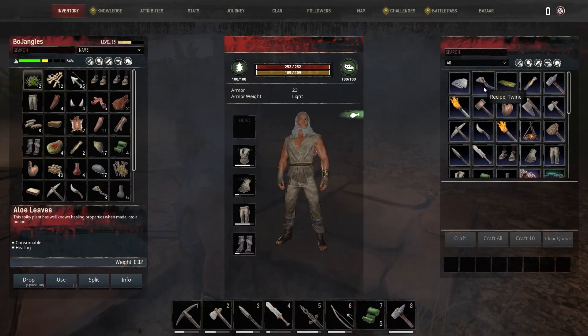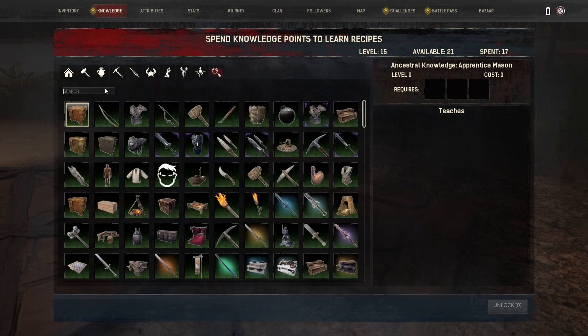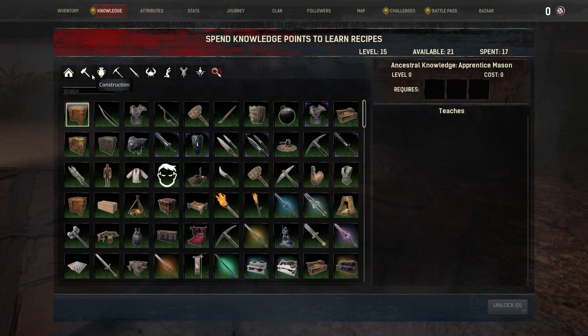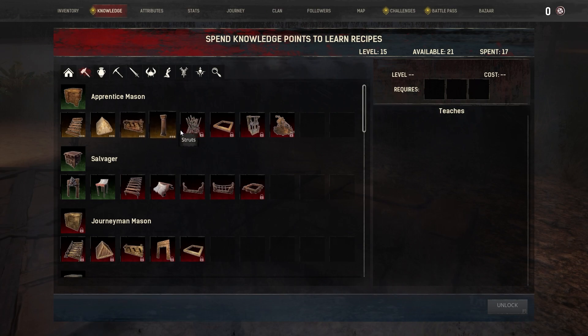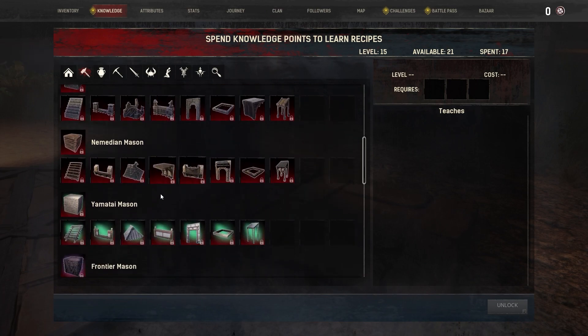Now we need to unlock dried preserves. Dried preserve knowledge - I don't know what that is. Let's type it in... dried preserves - a specified rack for drying. We can't unlock it quite yet. Most of this stuff I'm figuring out is in construction, so that's what we need to focus on. I don't see it under decorations or survival - let's go back to construction.